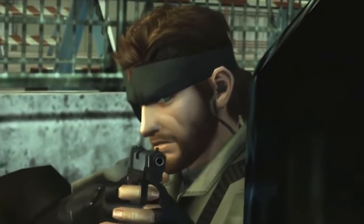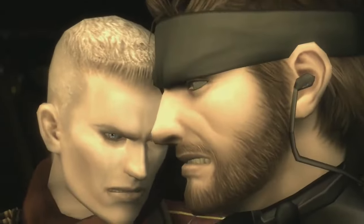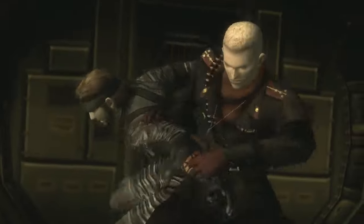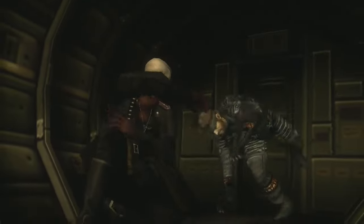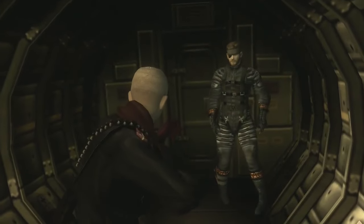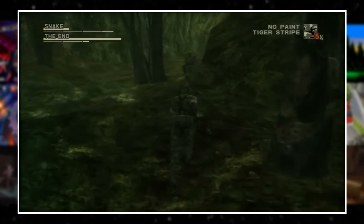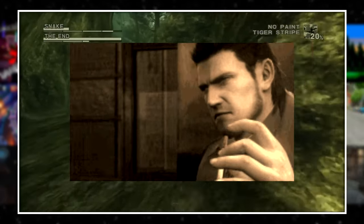One of my favorite uses of the PS2's system clock was in Metal Gear Solid 3: Snake Eater. This game is already filled with details and secrets that are so hyper-specific they definitely deserve their own video someday, but I'm going to focus on what's definitely the most famous clock-based event from this game — and that's hands-down the boss fight with The End. If you're having trouble getting past his boss fight, why learn his attack patterns when you can just wait for him to die of old age?